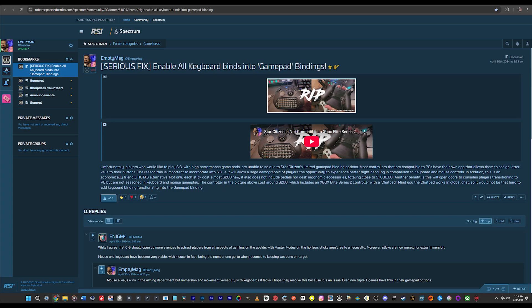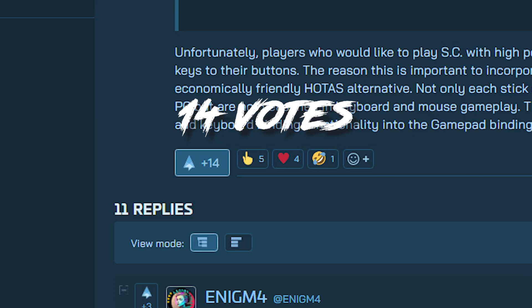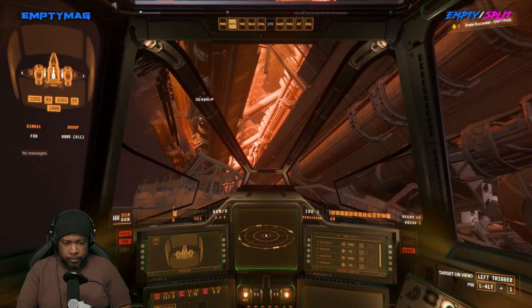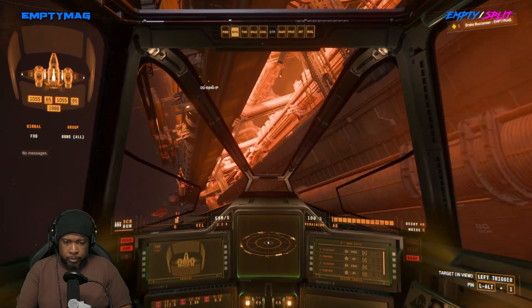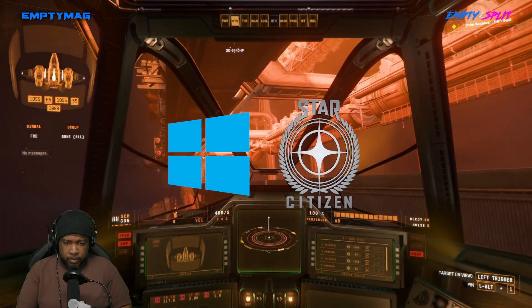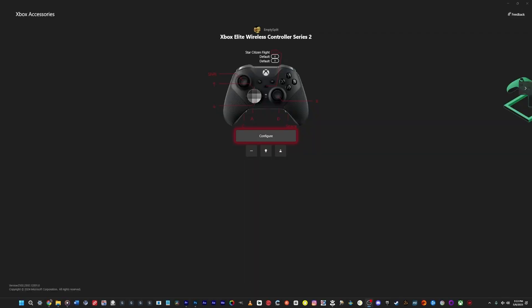I also shared my idea on CIG's Spectrum forum website and a few people in the community responded positively. Back then I knew there could be one of two reasons the chat pad didn't work: the Microsoft driver could be the issue, or Star Citizen was the issue. First off, I want to give a shout out to Microsoft.